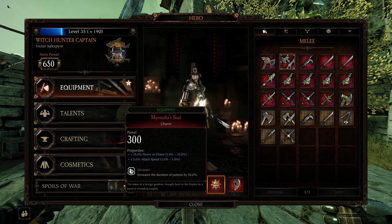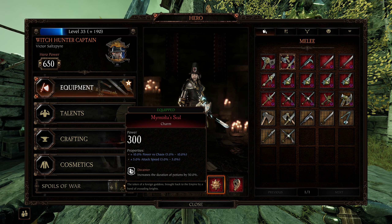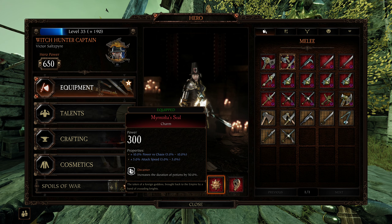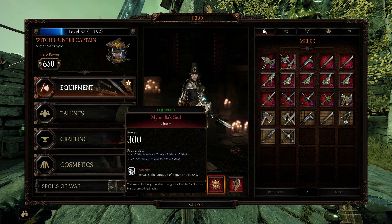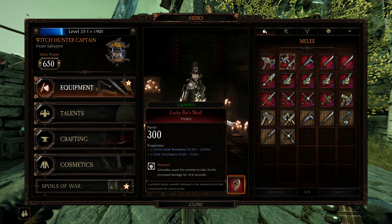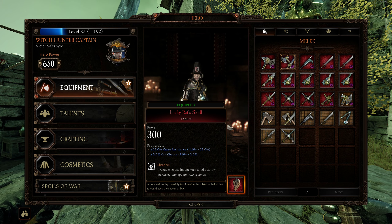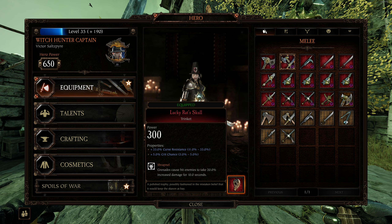For the charm, just whatever you think is preferable. I've doubled up on Chaos and given him a little bit of attack speed — the trait doesn't really matter. You can go for Armored in Chaos, or Skaven in Chaos. At the end of the day, it's really not a huge difference because he is a bot. For the Trinket, the trait doesn't matter either. Curse Resistance if you're doing Legend and under; Crit Chance if you're doing Cataclysm or not going for books — take out Curse Resistance and put in Stamina Recovery. Thank me later.